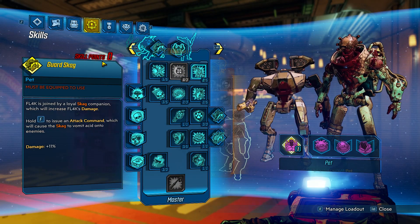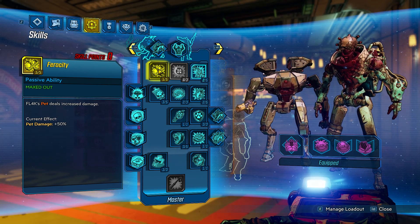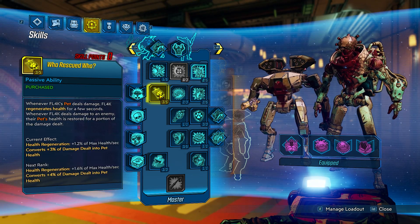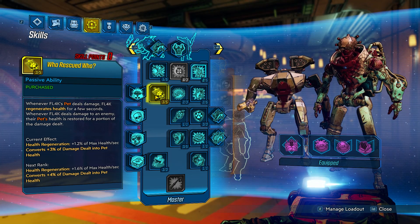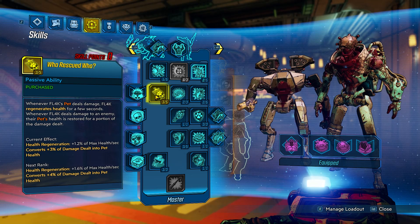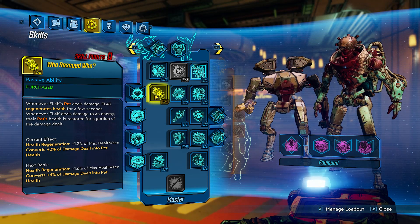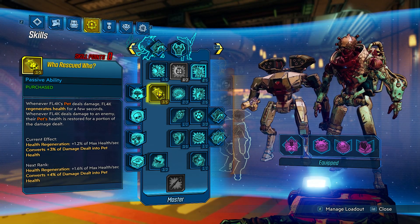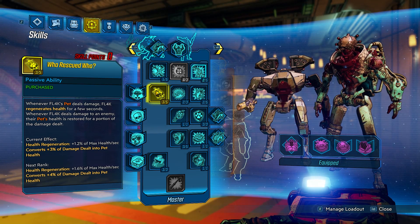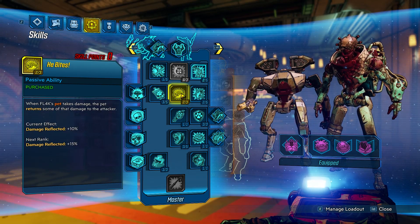Next we're going to go on to the Master tree. We put five points into Ferocity - straight pet damage bonus, you always want that. That one is from my class mod, so we'll ignore it. We put three points into Who Rescues Who - whenever Flak's pet deals damage, Flak regenerates health, and whenever Flak deals damage to an enemy, the pet's health is restored as well. It's mainly to keep your pet topped off with health, since we're using a deathless artifact with one health.